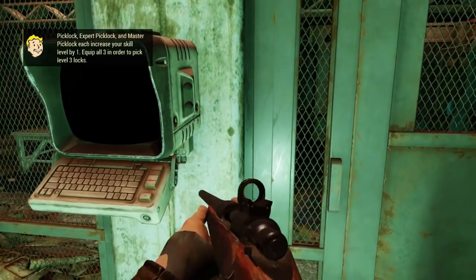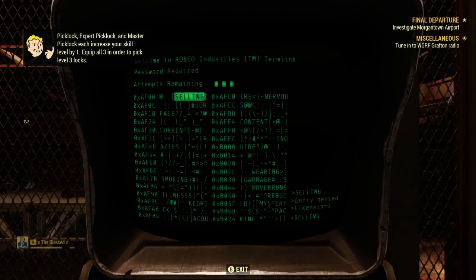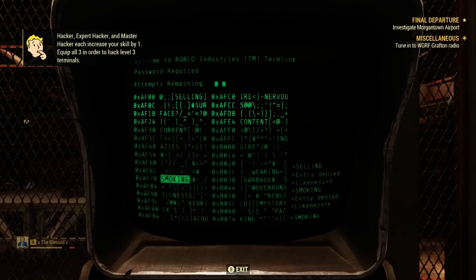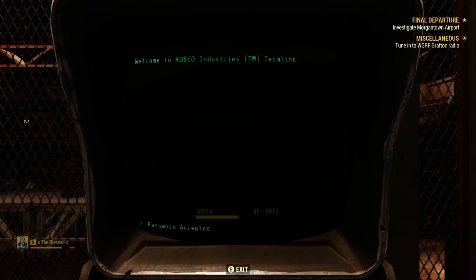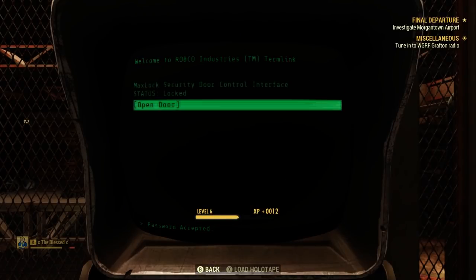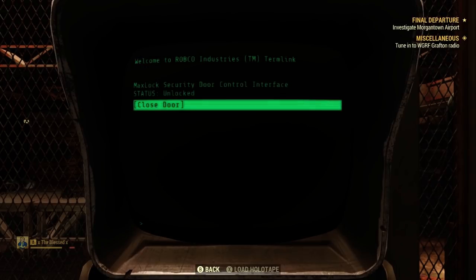Once you have found a terminal you want to hack, you must approach it and activate it to start. The screen will then light up with random words surrounded by random symbols. Somewhere in this mashup of words and symbols is your password. When I start hacking, I look at the words and look for similarities to help narrow it down — like words ending in 'ing.' Then I select a word and check its likeness, shown at the bottom right corner. The likeness number indicates the number of letters in your guess word that exactly match the terminal password in both letter and position, helping you narrow down the structure of the correct word.